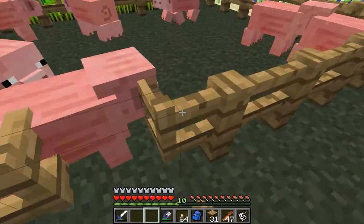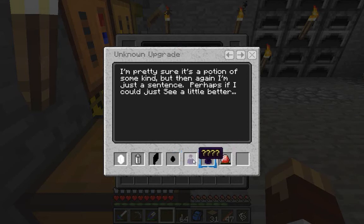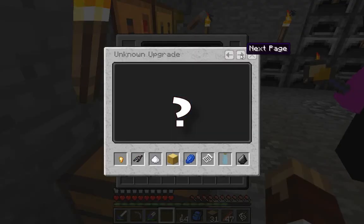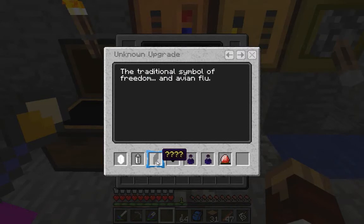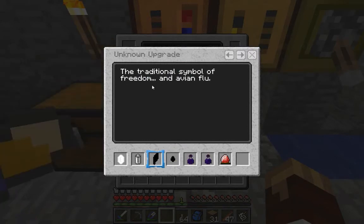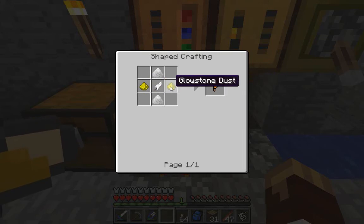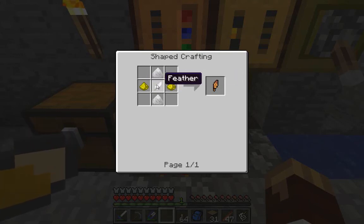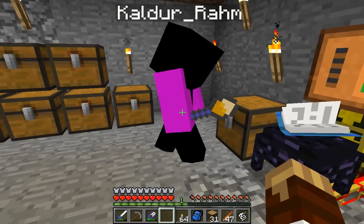That was awful. All right, now on our upgrade list here there are some things that are a little difficult to get. This one right here is obviously a ghast tier. These ones right here are both potions, which means we need blaze rods, obsidian, a diamond, nether wart, and blaze powder. This little guy right here — the traditional symbol of freedom and avian flu — is actually the rocks feather. The sucky thing about this is you need not only a feather for a wing, you need glowstone dust so you have to go to the nether first, and you need something called feather dust which was recently added. Do you know how to get feather dust? I have no idea.